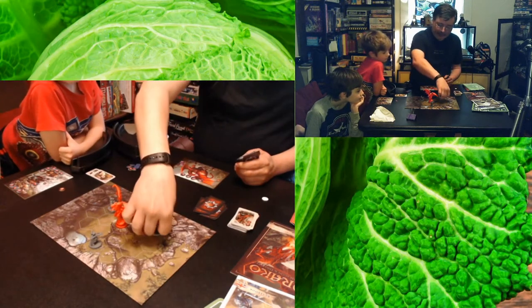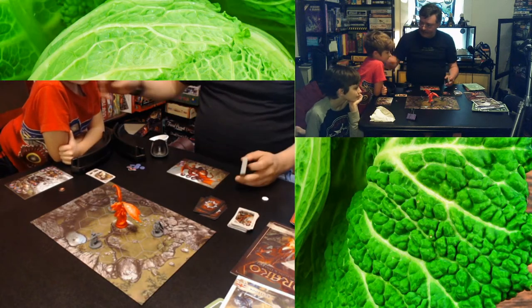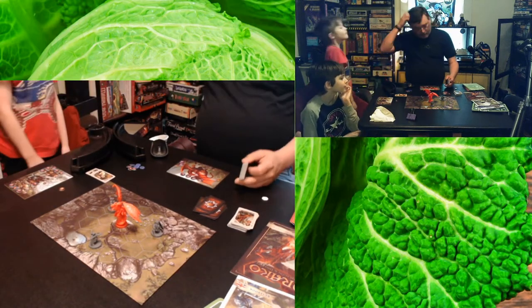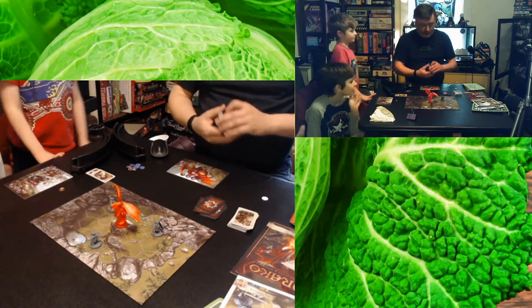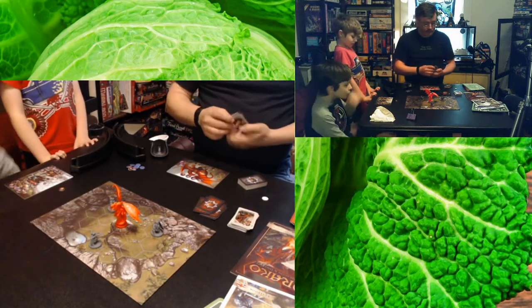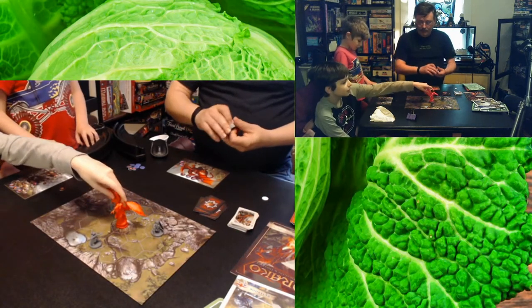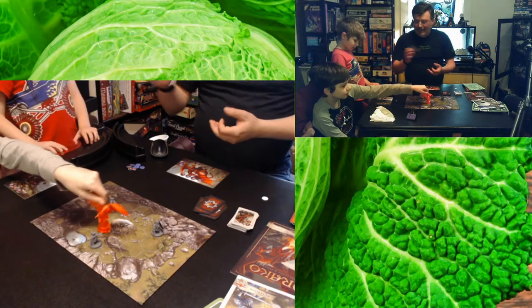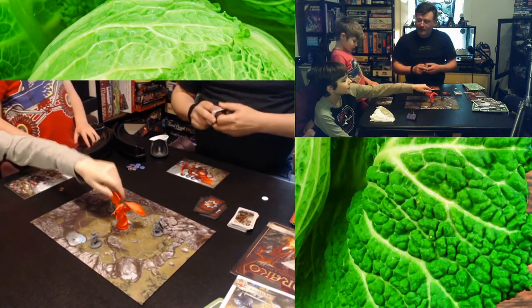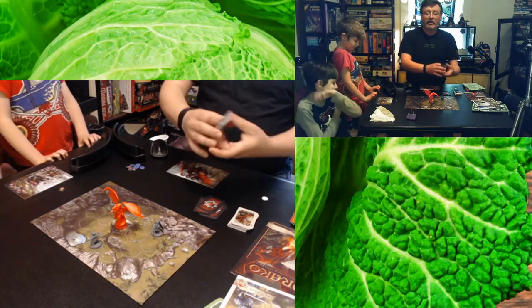The game is divided into turns. Each turn a player takes two actions. Those actions are: use a card, or draw cards. So the way the game works is you've got this deck of cards which have specific effects on them.